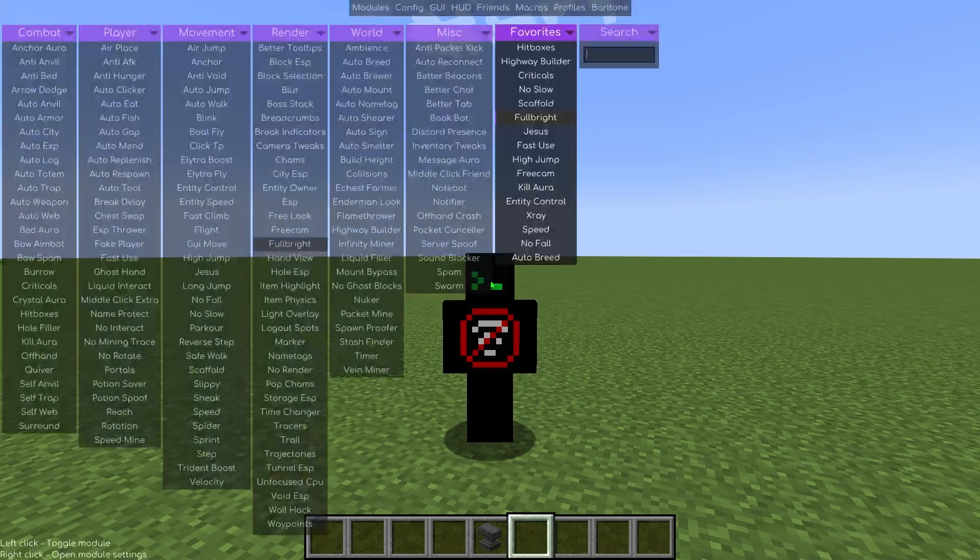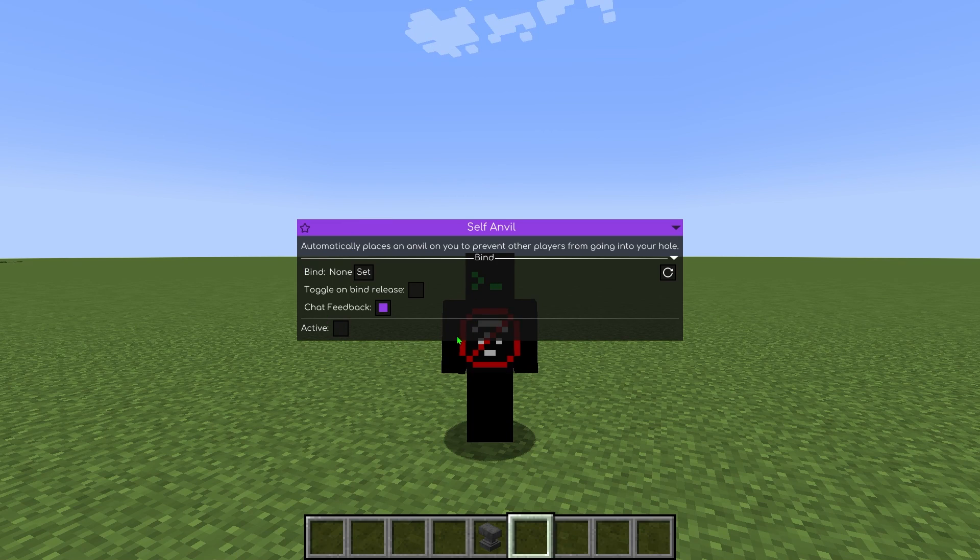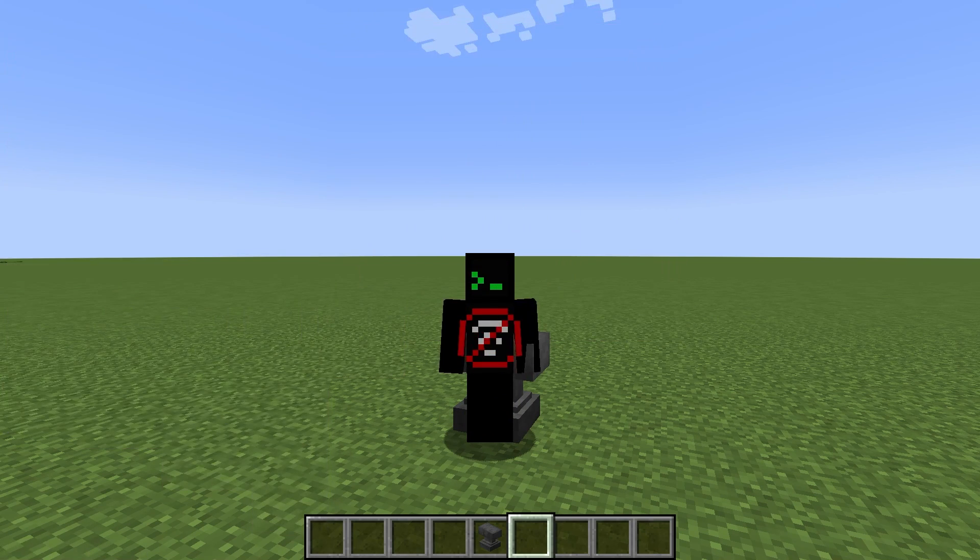Self Anvil automatically places an anvil to block another player from entering your space. You'll need anvils in your inventory for this to function.